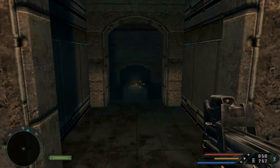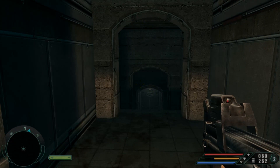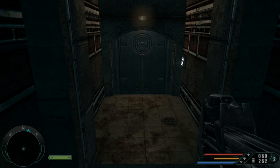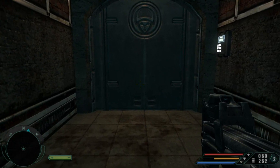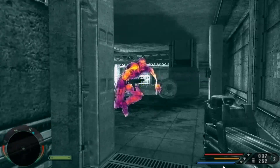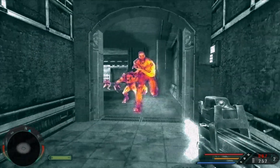Jack, watch yourself in there. Crow has dispatched several teams of elite troops to that area — they're there to kill Trigens, but they'll be happy to add you to the body count. No quip? No witty one-liner, Jack? We're slipping.